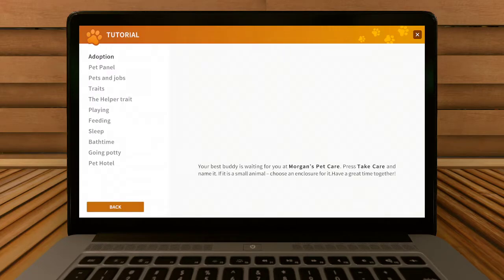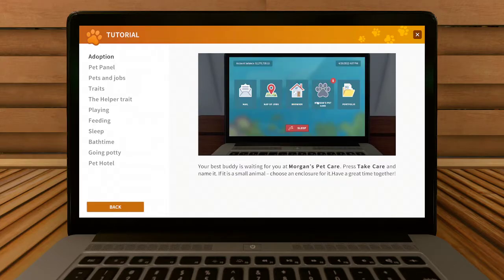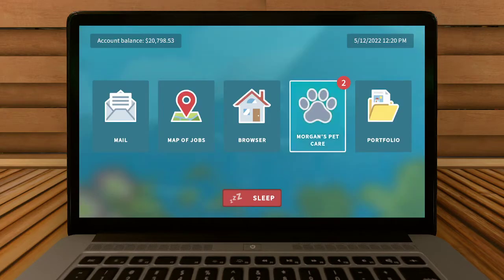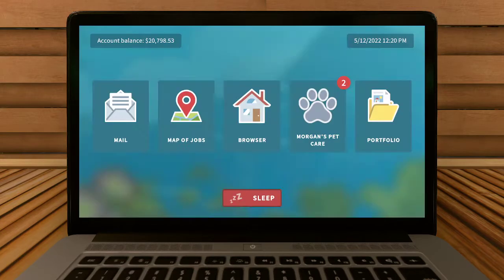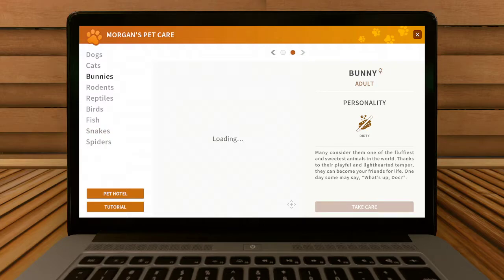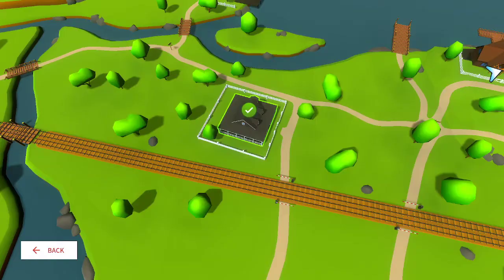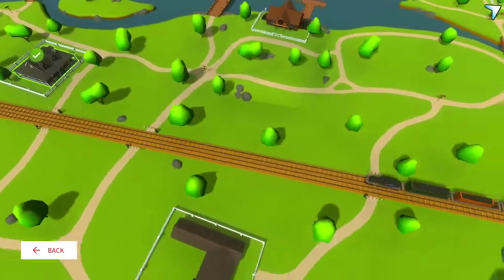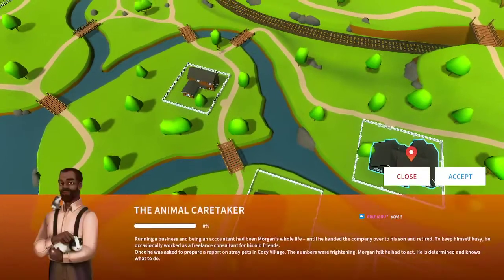Tutorial: your best buddy is waiting for you at Morgan's Pet Care. Press 'take care' and name it if it's small. So it looks like there are two things I'm supposed to do with bunnies. I guess I should check both. I guess we'll go on to the next job, because for now I'm just going to try to deal with one animal and get used to him before I move on to others.